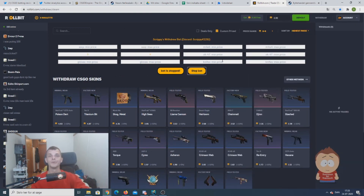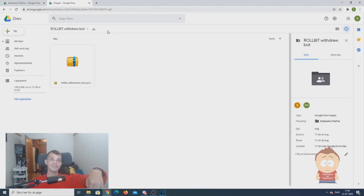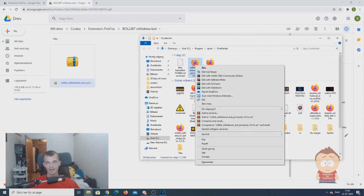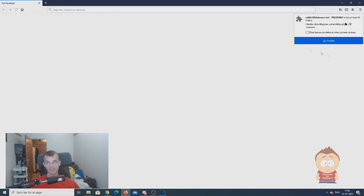Now I will show you the installation. So guys, when you want to install this bot, all you have to do is go to this link that you will find in the description, where you will see this Google Drive site. You just download this one. When it's downloaded, you go to the file location, right-click on it, choose Open With, and here you choose Firefox. Firefox will open and it will ask if you want to add it, and you say yes.